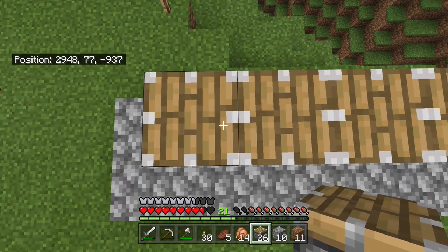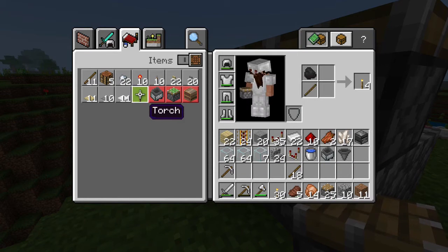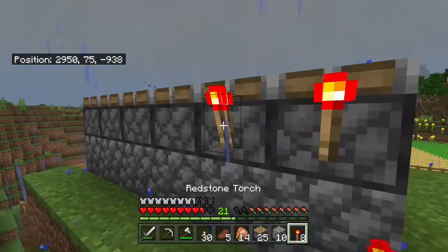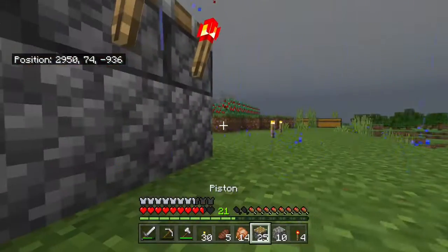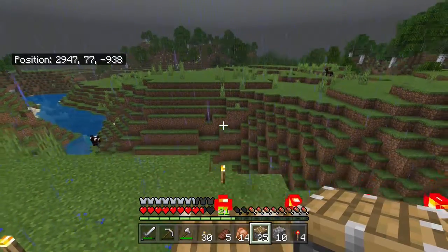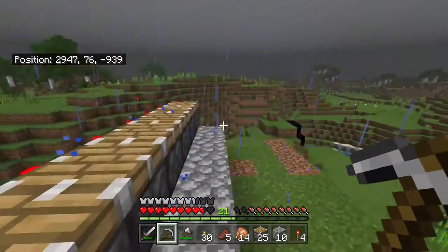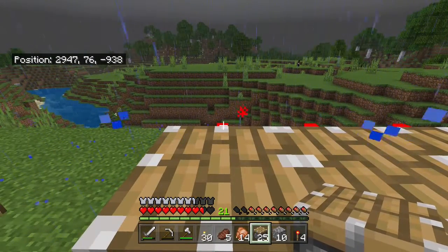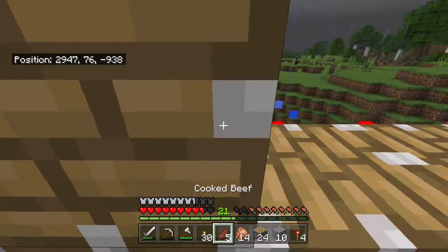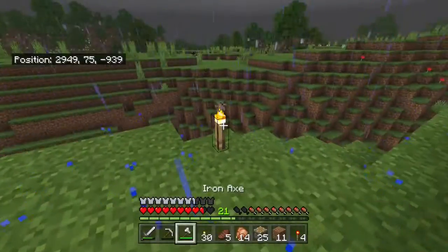Then we come around to the back and we need redstone torches. We'll probably need to go get some more redstone dust to make a few more of those. Place these right on the back like so, then pop around to the front and place these on top of the torches. It might be easier to go ahead and hit these things... apparently not. So I'm just going to take some dirt and run a line across just to make my life a little easier.